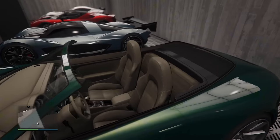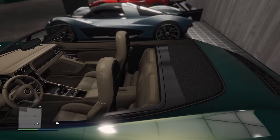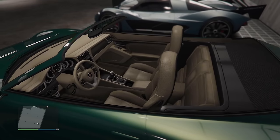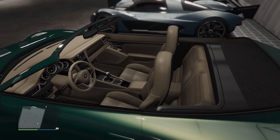The Comma S2 probably has the tiniest back seats I've ever seen. Funnily enough, automakers in real life actually do this — they'll make tiny back seats that no person could reasonably fit in. People claim it's for various reasons, but I think they just want to claim it has back seats, even if they're impractical.